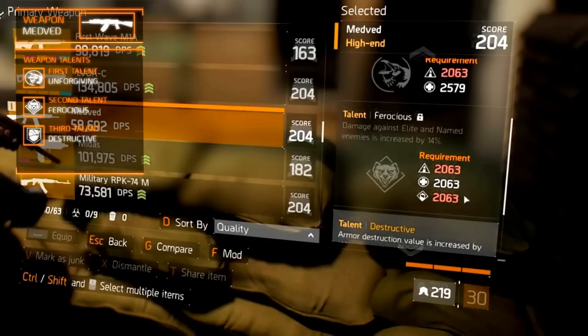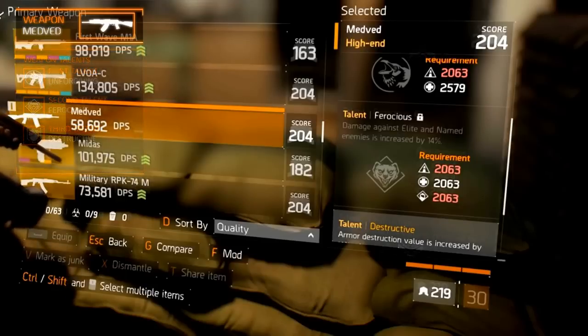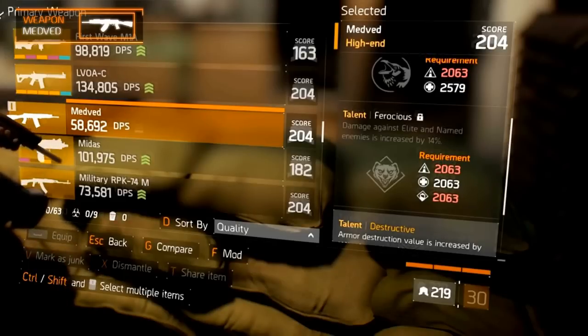These talents are very good, but you can still improve the weapon by recalibrating one of them, such as Ferocious or Responsive. You can't buy the MEDVED — similar to most other named weapons, it drops from named enemies inside and outside of the Dark Zone.